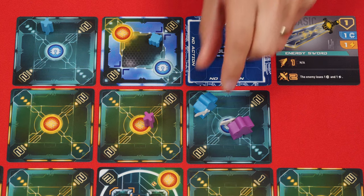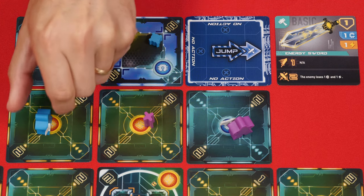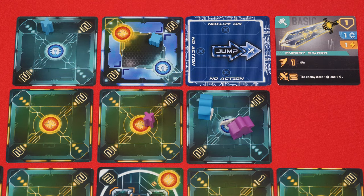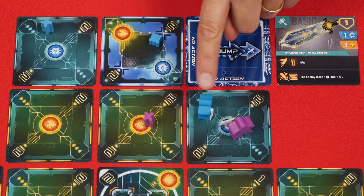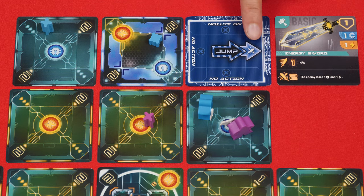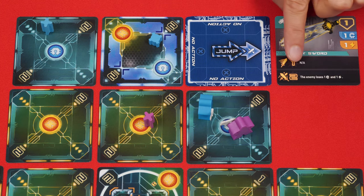Next we have the double jump card. With this you move two spaces in the direction of the arrow, skipping over the first space. This means you'll ignore any enemies, mines, or turrets there. You then resolve the space you land in as normal, but again, if an enemy is there, you start combat with it, executing a power attack right away.